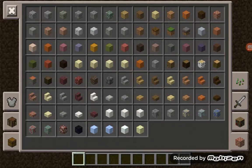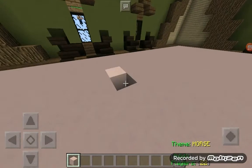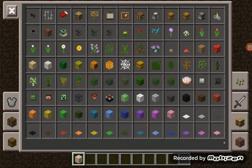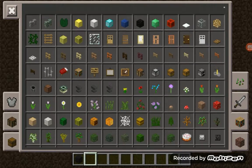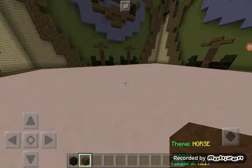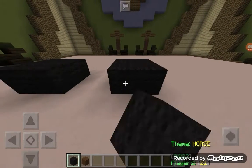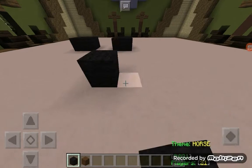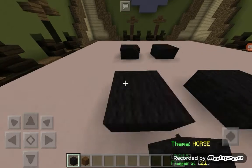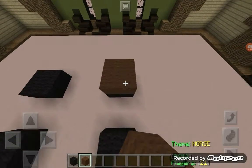Oh crap, forgot you could do that — white stained clay. All right, our theme is horse. As maybe some of you know, I am not that great of a builder, so I'm gonna be pretty surprised how bad this turns out. Let's do the hooves — whatever they're called, I forgot — the hooves.